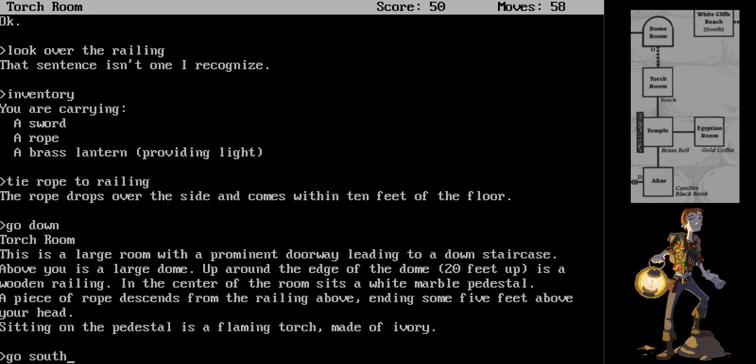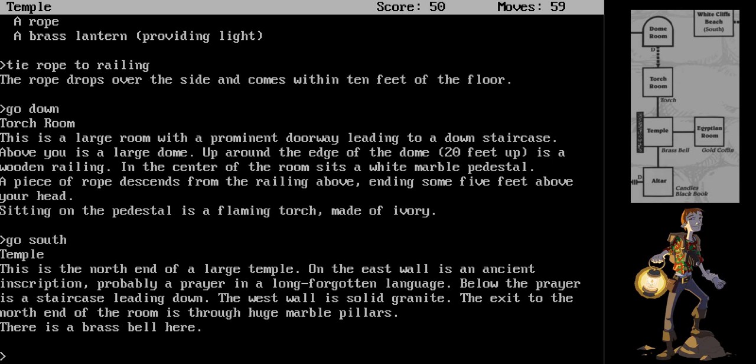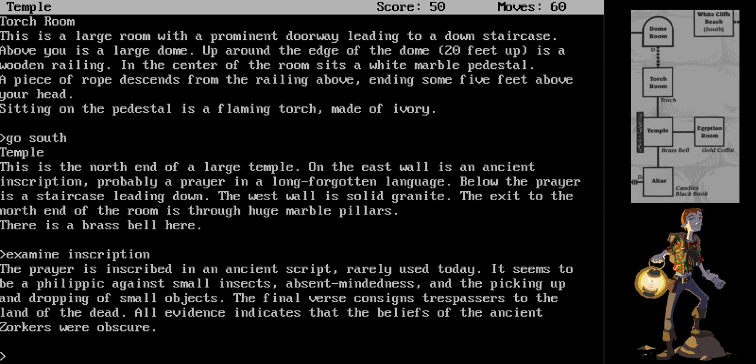The temple. This is the north end of a large temple. On the east wall is an ancient inscription, probably a prayer in a long-forgotten language. Below the prayer is a staircase leading down. The west wall is solid granite. The exit to the north end of the room is through huge marble pillars. There is a brass bell here. Examine inscription. The prayer is inscribed in an ancient script, rarely used today. It seems to be a philippic against small insects, absent-mindedness, and the picking up and dropping of small objects. The final verse consigns trespassers to the land of the dead.